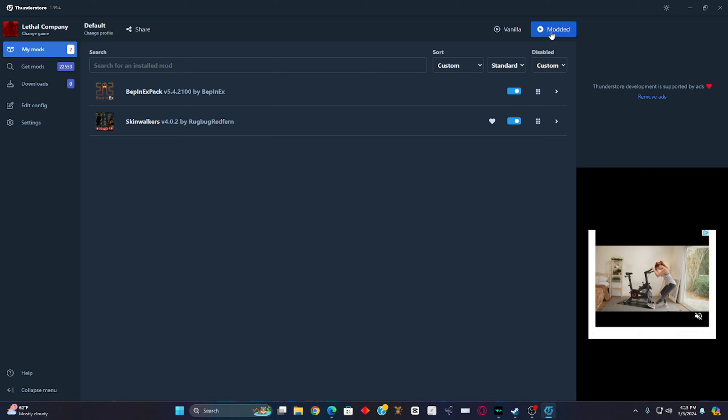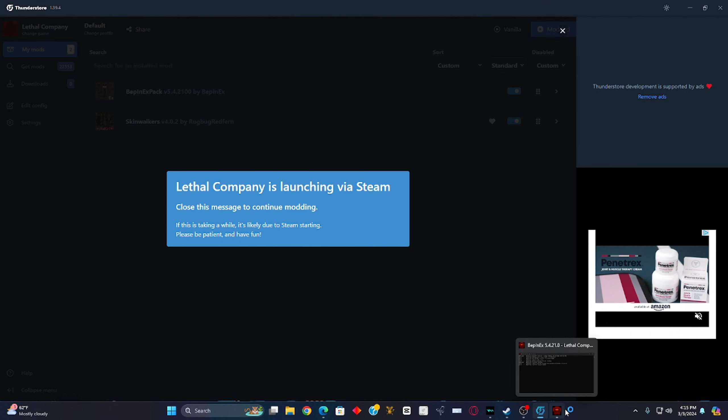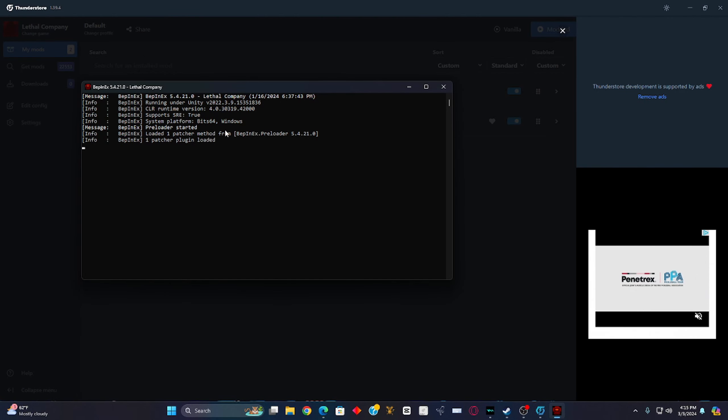At the top right you'll see 'Modded' and 'Vanilla.' Just to explain quickly: Vanilla is without mods and Modded is with mods. Go ahead and click 'Modded.' Now it's going to say 'Lethal Company is launching via Steam' — wait for this, don't click anything. I'm going to speed up the video. This screen will pop up — wait for it to load.